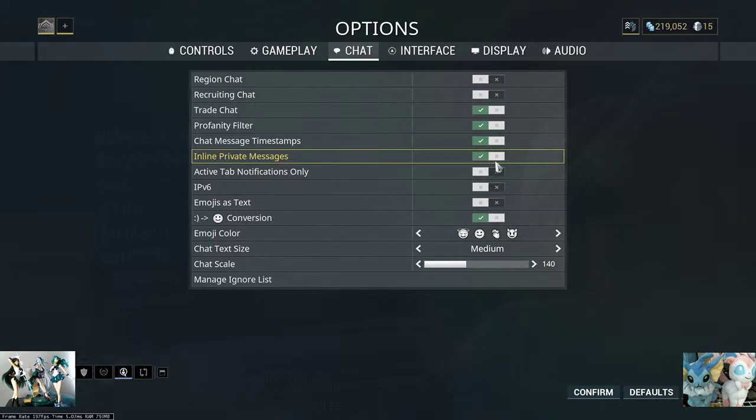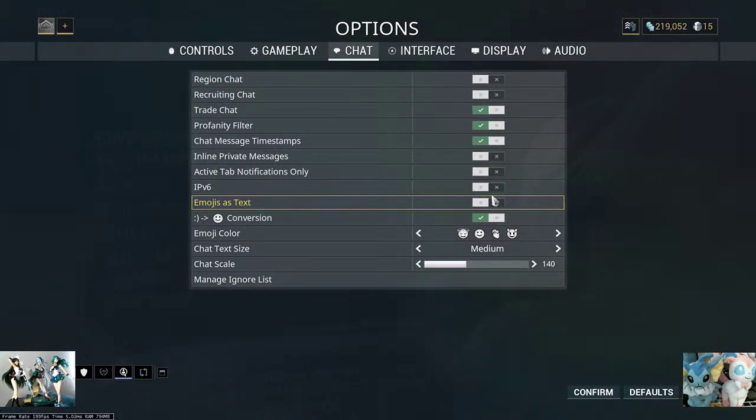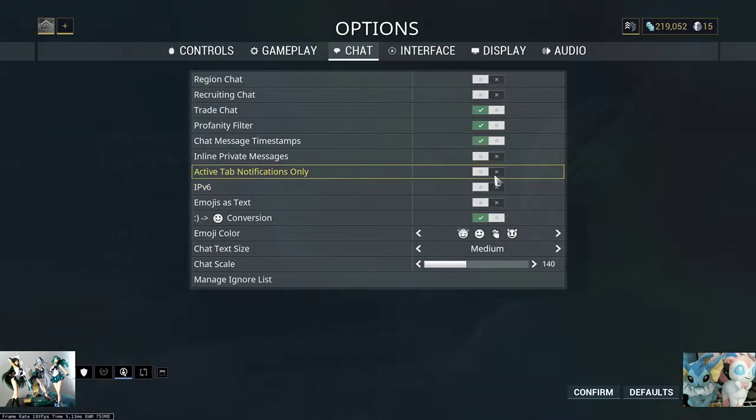Timestamps? This is off by default — you want to turn this on so that you can see when people sent messages. You might be responding to an hour-old message otherwise. Inline private messages? This is also off by default — you want to turn this on, because then it'll only show people messaging you in their own whisper box. Active tab notifications only — this forces your chat box away when somebody else types to you. You want to keep private messages on, but active tabs off.